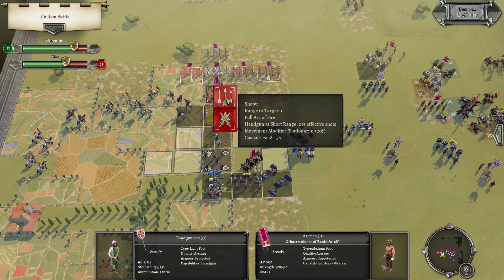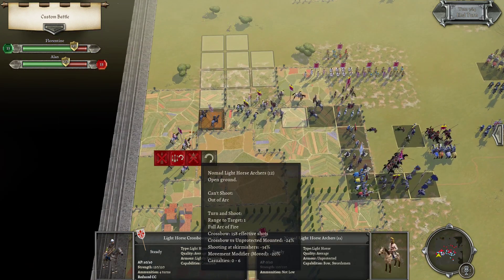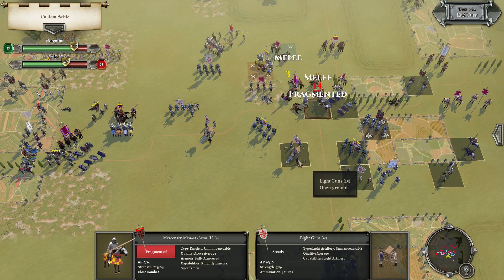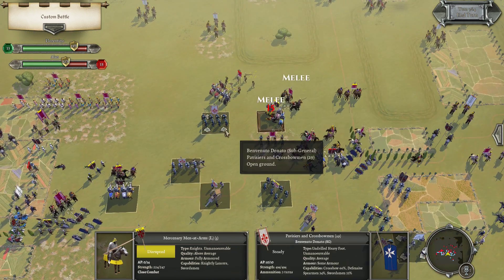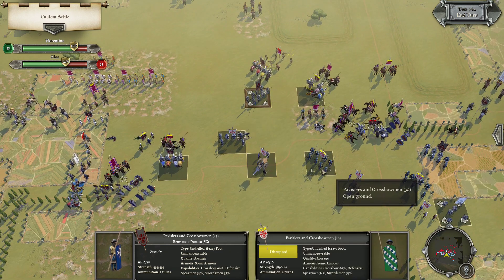Then what? I guess stationary shooting. Turn and shoot. What to do now? Frag. Definitely very fortunate — all the breaks.